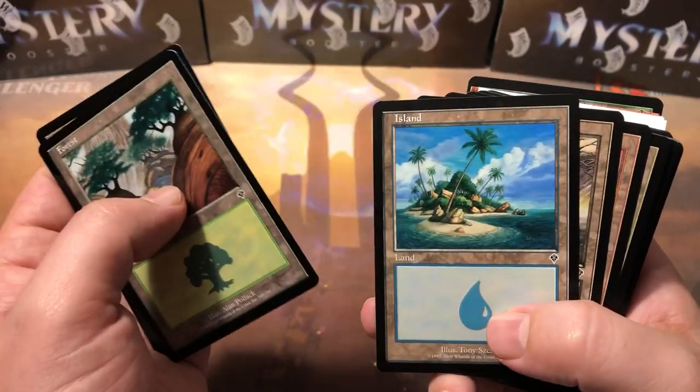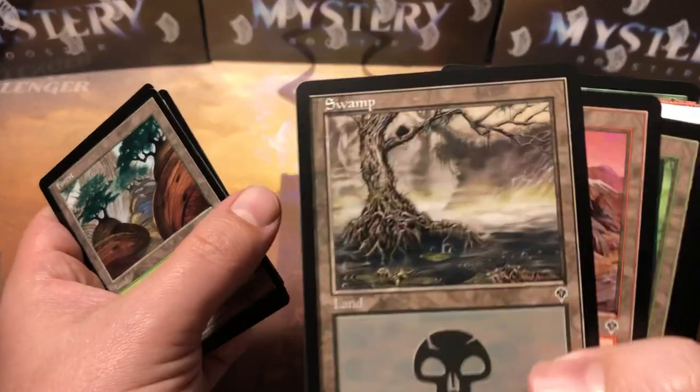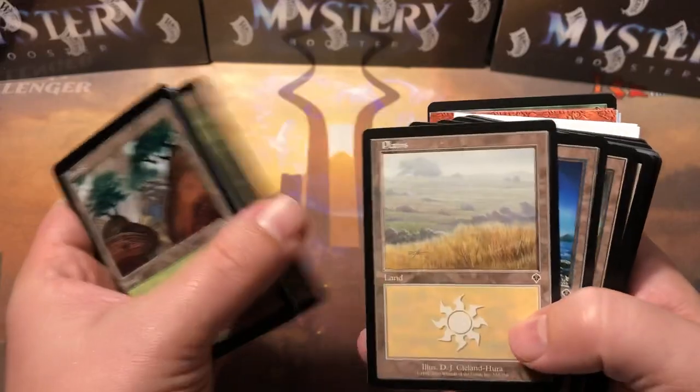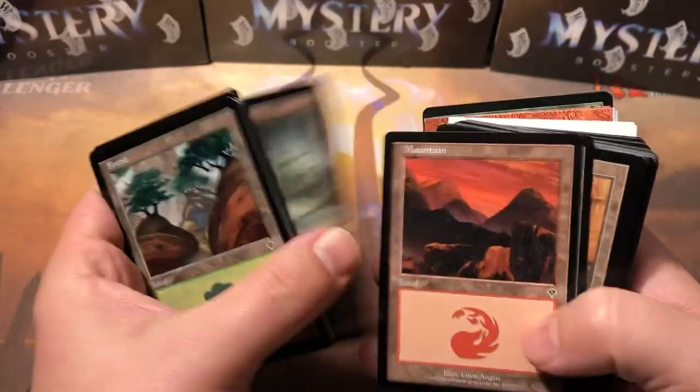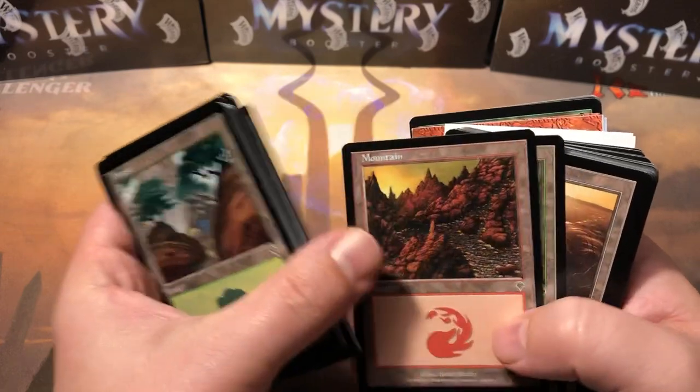So here are our basic lands — got old bordered lands, that's cool. Island there — I like that one. Cool swamp, actually it looks like a swamp. A lot of the new swamps don't even look like swamps anymore. So let's kind of go through here. Right after the basic lands is where we're gonna get our rares.